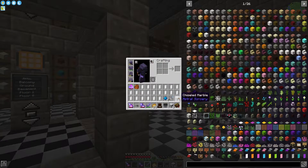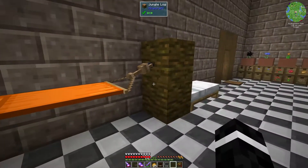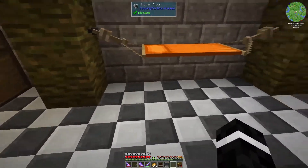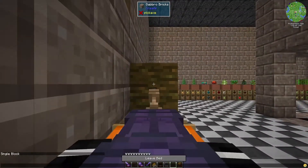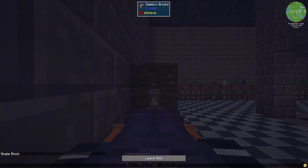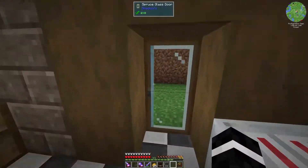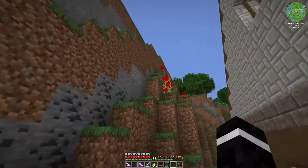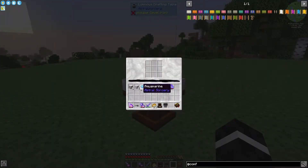I got the hammock figured out - it turns out it's a four-space craft: two for the hammock, one each for the rope and nail. And then I can sleep in it to make it nighttime. They have a little guide for exactly that reason. It's not quite nighttime yet, more like sunset, but whatever.